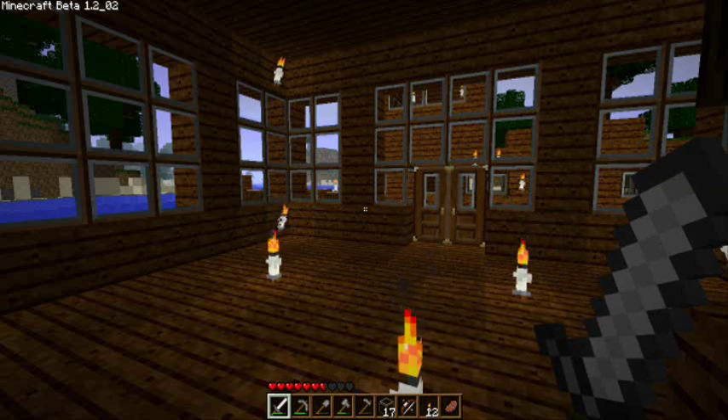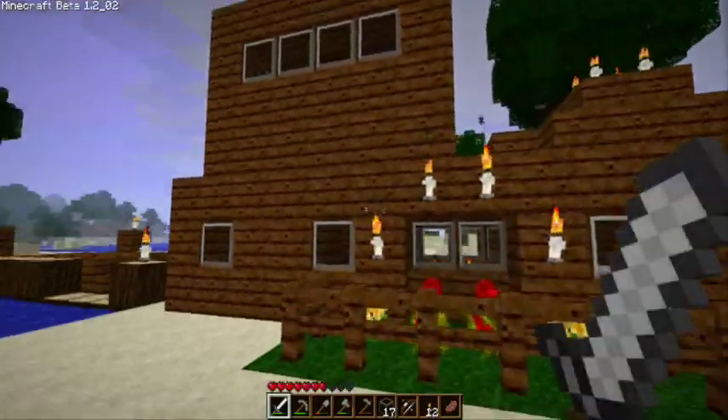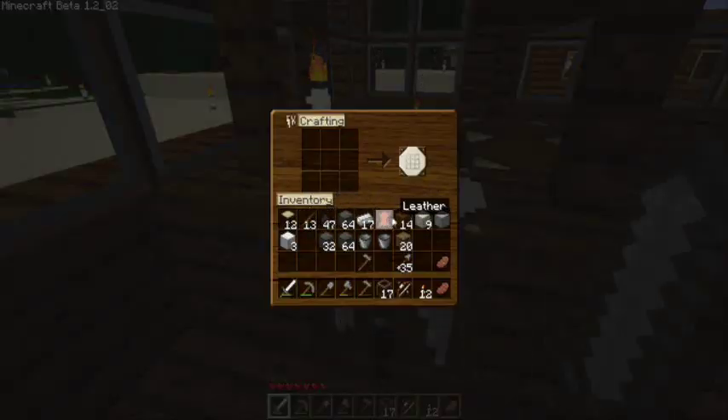In today's video, the first thing we're going to do — I got a quick request from MagicalRubiksDude, who noticed I kept running around the back of my house, this complex here outside of the pueblos. They requested that I needed a back door, so we're going to put a back door on there real fast.